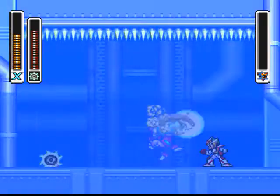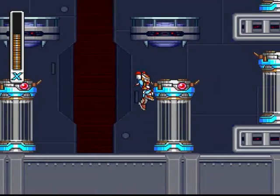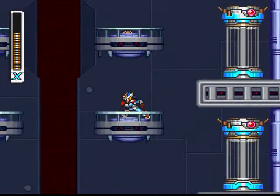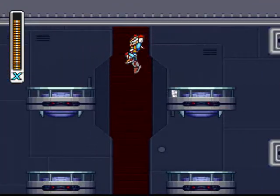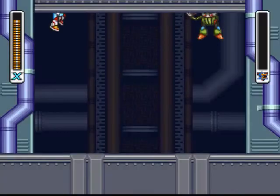Too bad these bosses don't drop health energy when they die; I would've liked to get that. At least those little pieces of energy keep coming back. It's only four, but if you're full of health you can grab them anyway — nobody's gonna stop you.